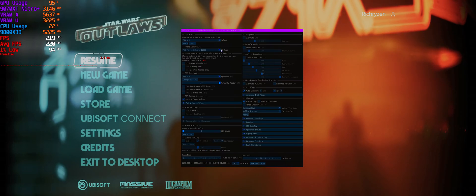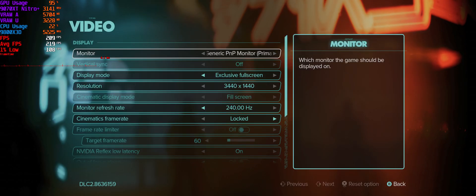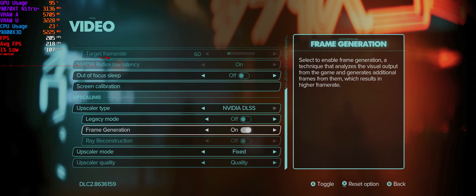Now you've installed this, you want to set it to Nukem DLSSG. You do that — you don't have to apply, just save it. You might have to restart the game for that to work; you usually do. So probably restart the game, come back in, load it up again, and that will be on. Then you activate the frame generation.